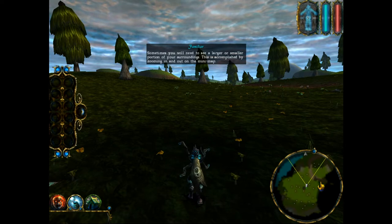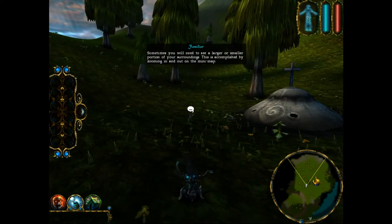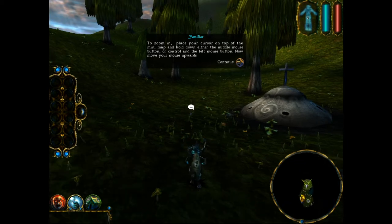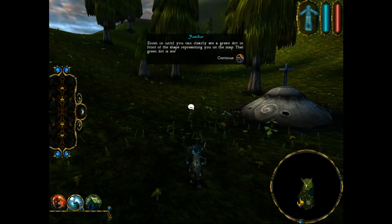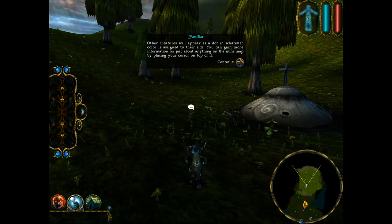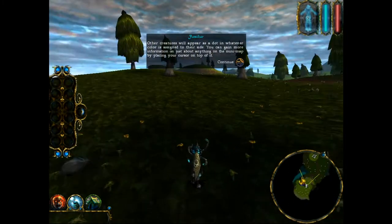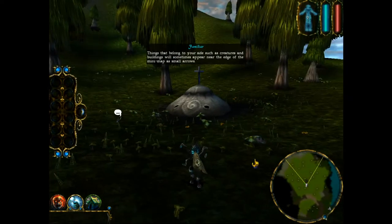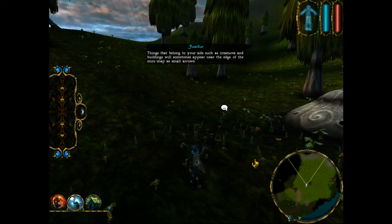Sometimes you will need to see a larger or smaller portion of your surroundings. This is accomplished by zooming in and out on the mini-map. To zoom in, place your cursor on top of the mini-map and hold down either the middle mouse button or CTRL and the left mouse button, then move your mouse upwards. Zoom in until you can clearly see a green dot in front of the shape representing you on the map — that green dot is me! Other creatures will appear as a dot in whatever color is assigned to their side. Things that belong to your side, such as creatures and buildings, will sometimes appear near the edge of the mini-map as small arrows.